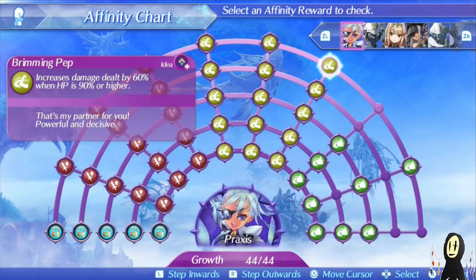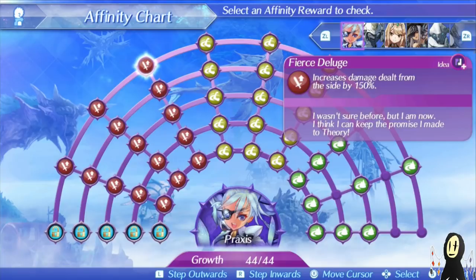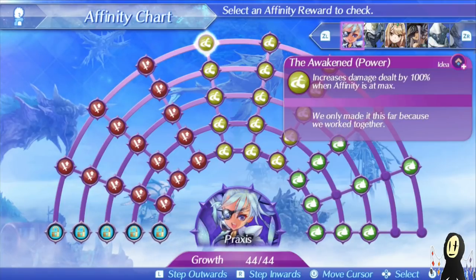There's also Brimming Pep. This is quite nice if you can get the bonus. Admittedly it is a bit difficult to keep your HP above 90% at all times, but if you have a team heal like Poppy QT or a reliable healer like Nia on your team, then this should be pretty easy to do. One of the driver arts for the Megalance also does bonus damage based on having high HP, so they stack. You have a baseline 160%, and if you're attacking from the side that's 310%, which is quite good. Working with the Overclocking Bangle slash World Tree drop build increases that by another 250%.